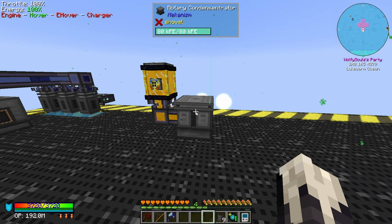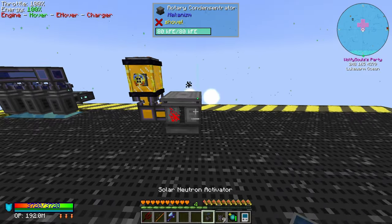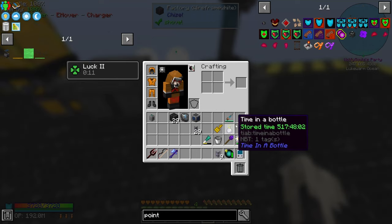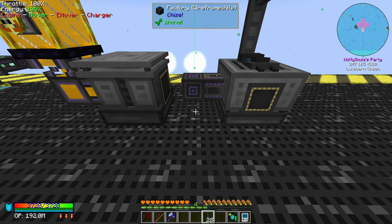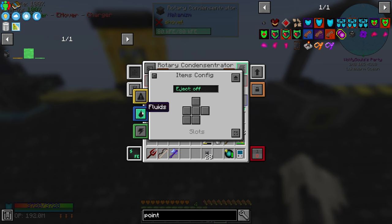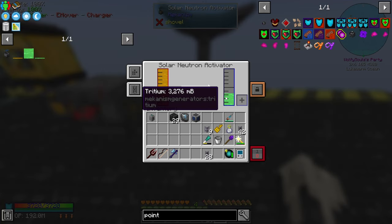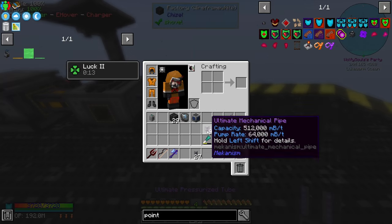So that makes us lithium. We then want to run our lithium into the solar neutron activator. Let's grab a pressurized pipe — we'll say this go here, gases output. This makes us tritium.